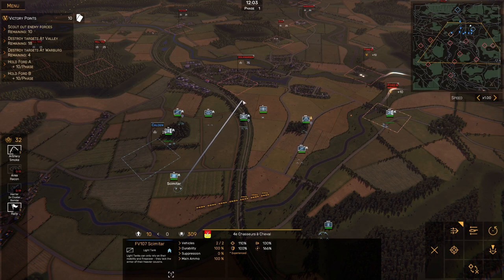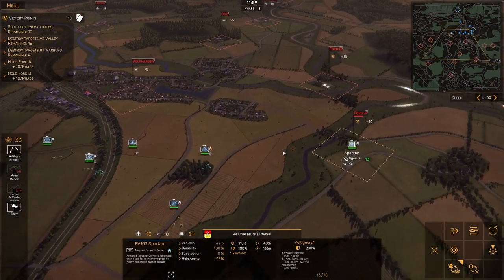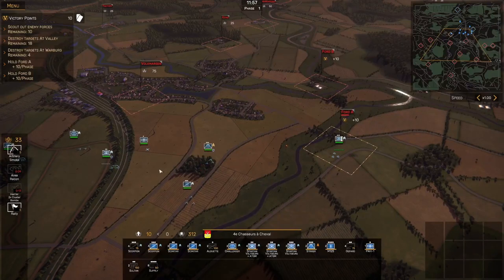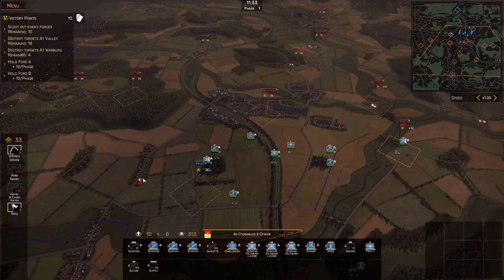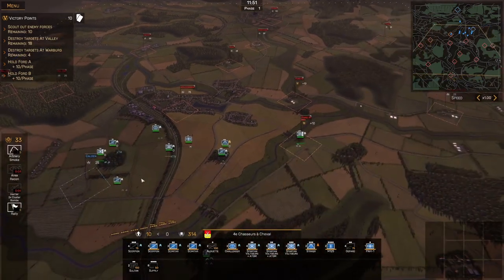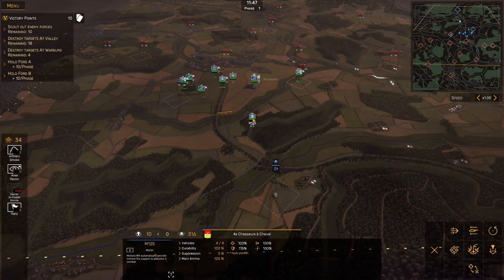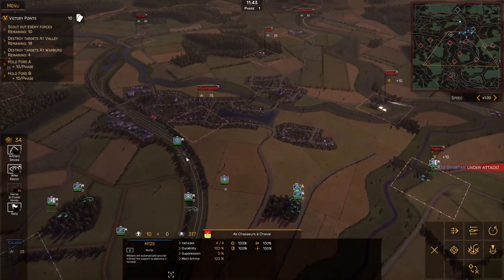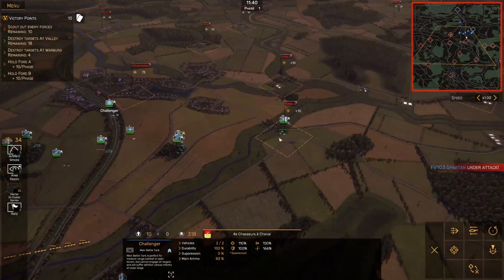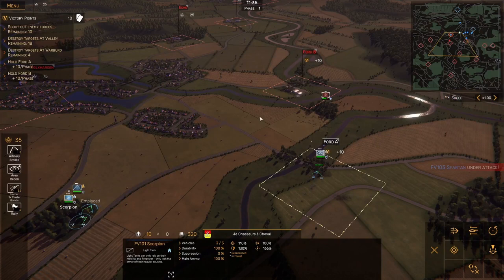Things are turning around — I was a little nervous at the start, but now things are looking up. We can take Forward A. We're just going to keep pressing back and using our area recon as quickly as we can. Let's get the mortars up to make sure they're in range of anything. Our Striker is able to see them, so we'll get some fire on that position.